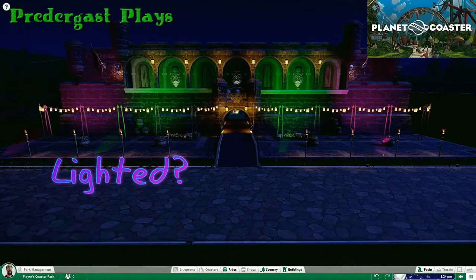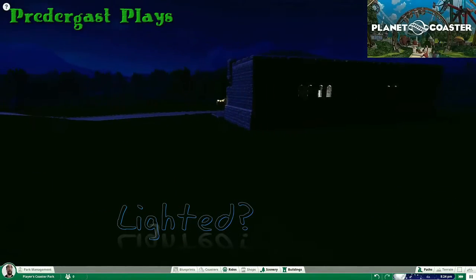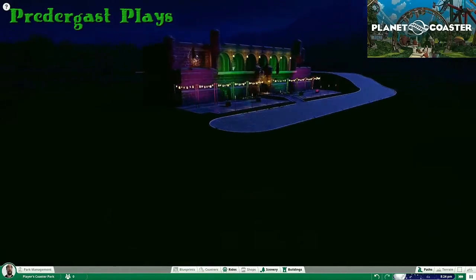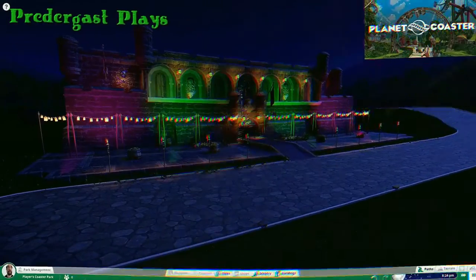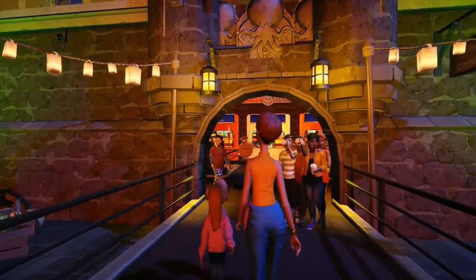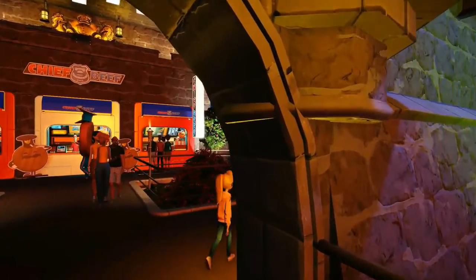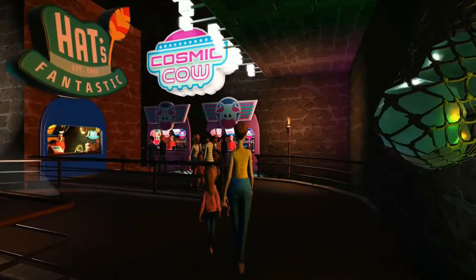There's the lighted facade, and very shortly I'll give you the walkthrough. For the walkthrough I did add my first ride — a whirligig — which you don't see in this build section, just so that some people would actually come into the park. So here's the walkthrough. I hope you've enjoyed my first let's build and that you'll subscribe to my YouTube channel, Predagast Plays. Hope to see you soon when we continue with the build of Papillon Gardens — take care.